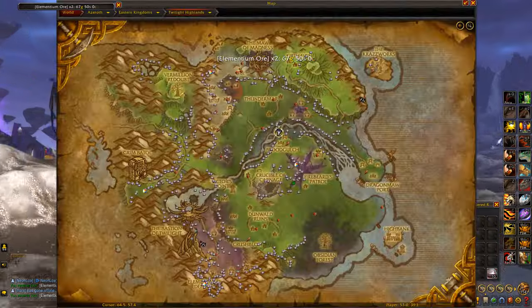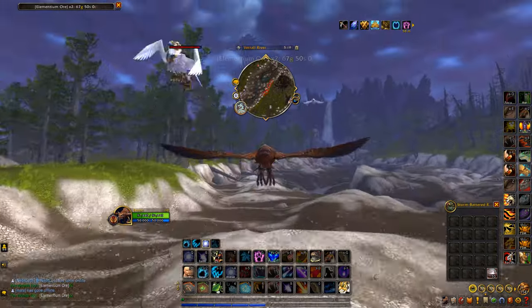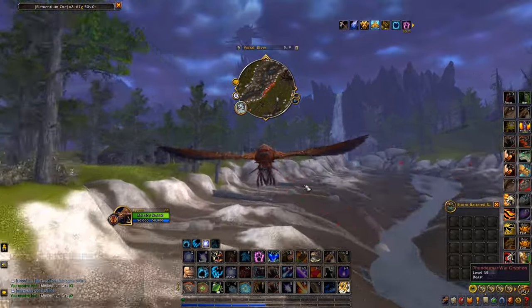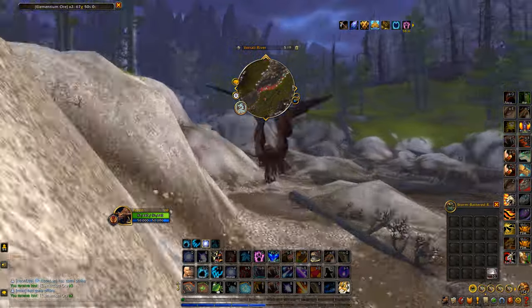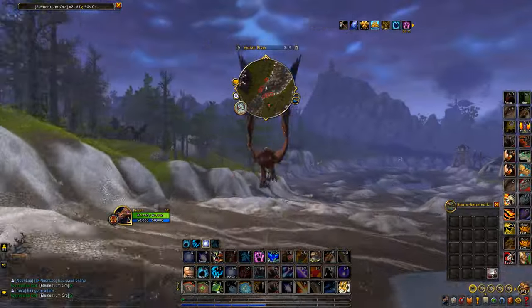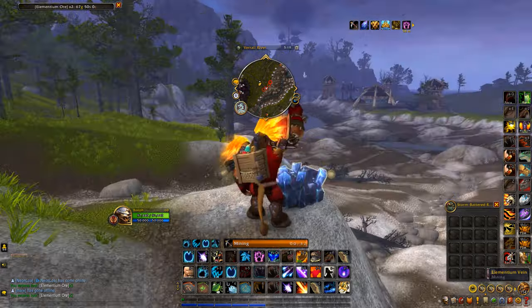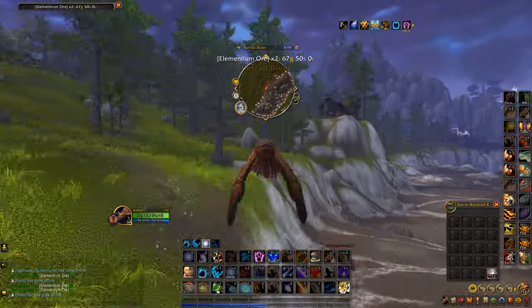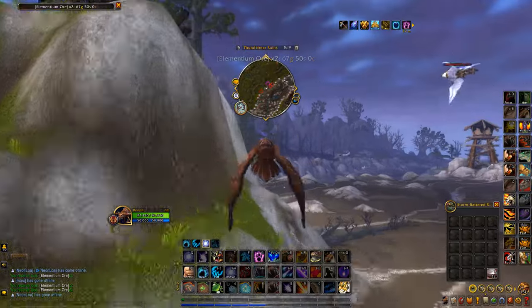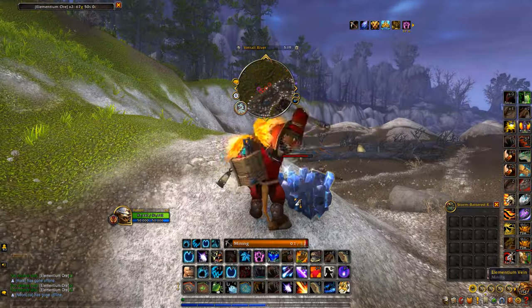You just want to follow exactly where I'm going. As you can see on the mini map, there are red circles — those are where all the mining nodes actually spawn. When there is a mining node it will pop up inside the circle, so you just want to follow the line of circles all the way around on the mini map and follow the route shown at the start of the video.